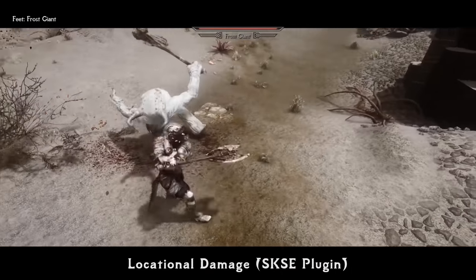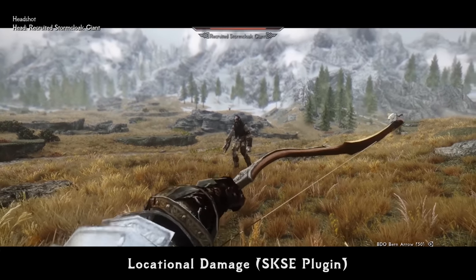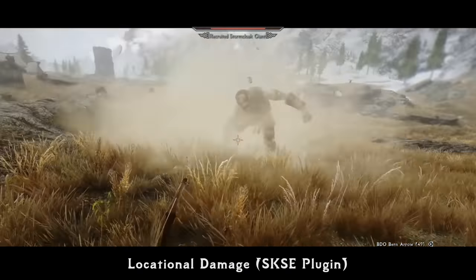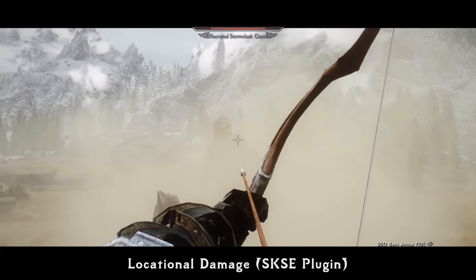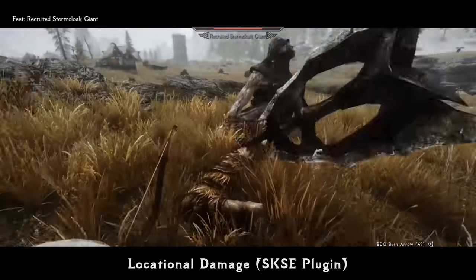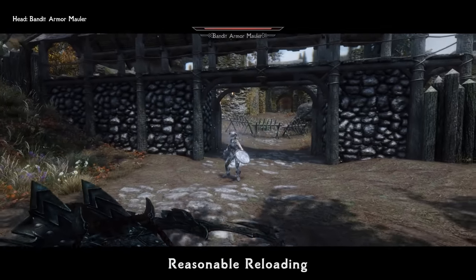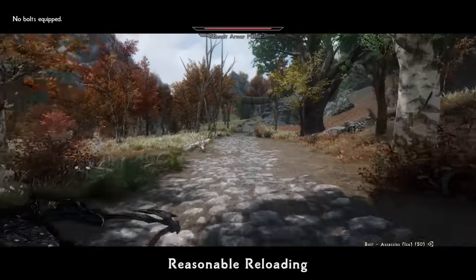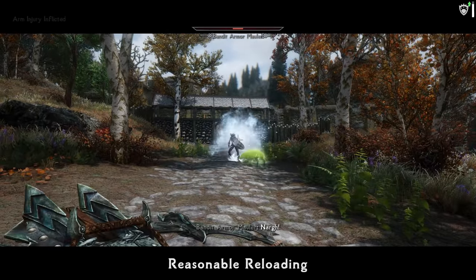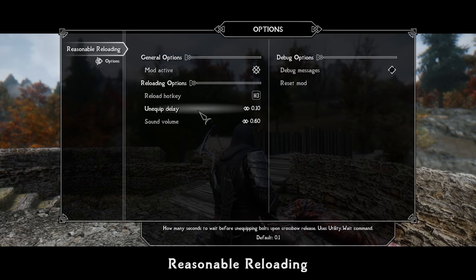Locational Damage — SKSE plugin. Not to be confused with the original Locational Damage mod, which was broken. This amazing little gem is a purely SKSE mod, which means it doesn't take a plugin slot and is fully stable as scripts run standalone from Skyrim's script engine. It adds a fully functional locational damage system — head, chest, arms and legs — which is also fully configurable via .ini file. One of the tiny moments which also personally bothered me was automatic crossbow reloading. Reasonable Reloading mod adds an MCM-configurable reload for crossbows which you can bind to any hotkey, so the crossbow will not shoot again until you actually reload it — devil in the details.